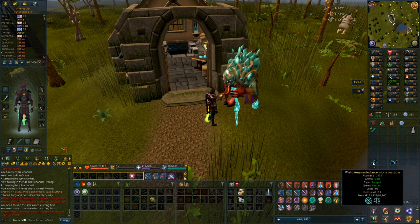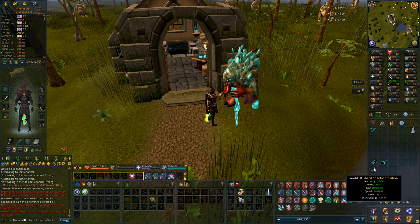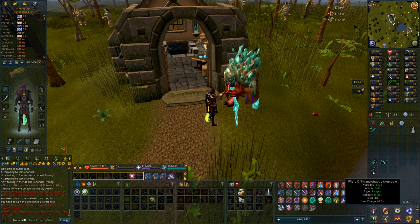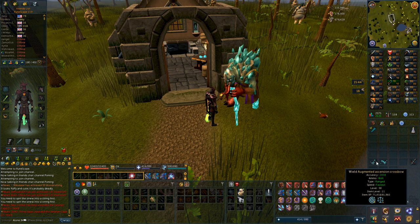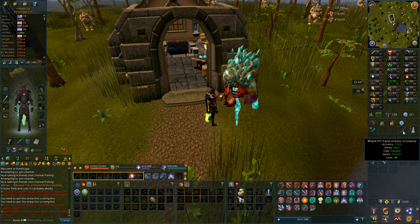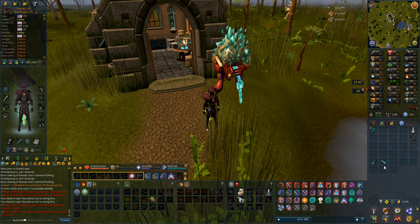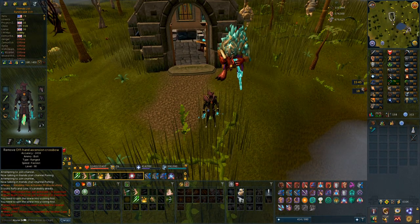All I have to do now is augment this one. Looking at the accuracy difference — this chaotic one has 1924, and this ascension one has 2458, so quite a jump. This one also degrades, which the ascension one does as well, but if you augment it, it only drains invention shards. The chaotic was actually a pain to repair all the time — I had to do dungeoneering, because otherwise it's 900k cash or 90k and 9k tokens, and having to do that very frequently is very annoying. So it's very nice to have both of these now, and I'm going to augment this right away.